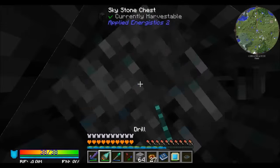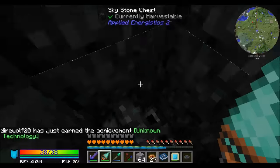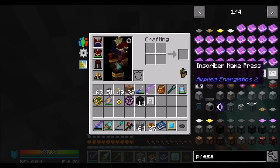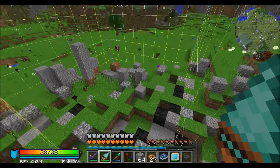I'm going to dig down here. At the very center of the meteorite you should find a skystone chest. In there is skystone and a logic press. There are four presses to find. I also found an inscriber name press — no idea what that does, but it's a thing that exists apparently.